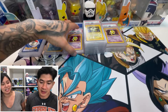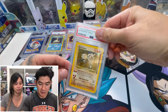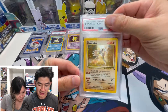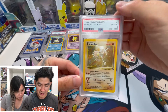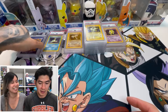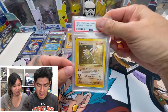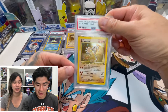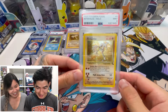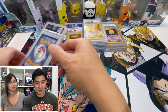We are down to the last three. Hitmonlee! I'm gonna guess eight or nine. It's an eight. That Lapras really hurt — I wanted a nine or ten on it. Another Hitmonlee — we still have a chance at a nine or ten. It's a nine! Sweet!